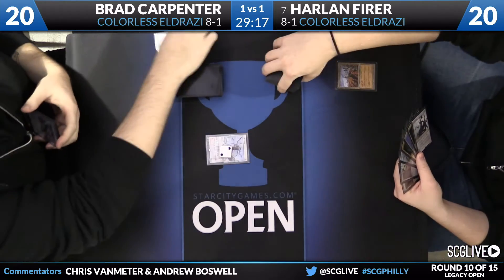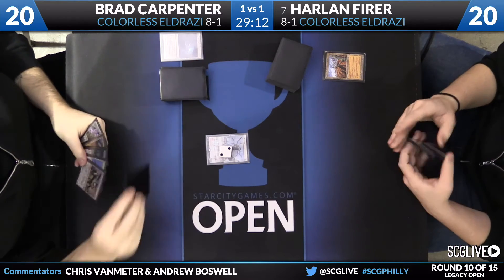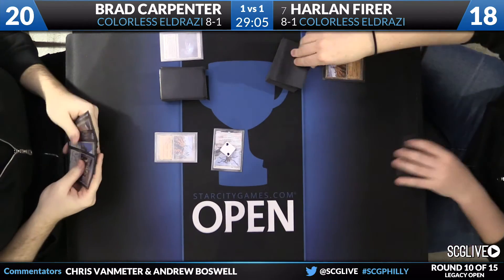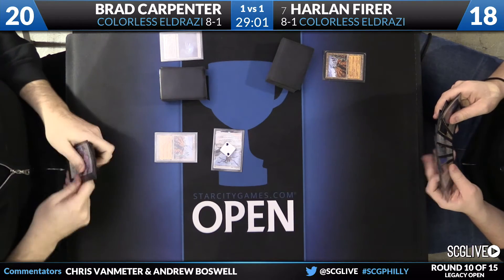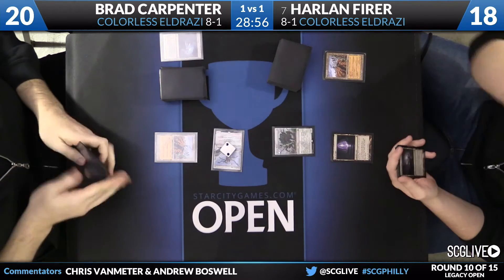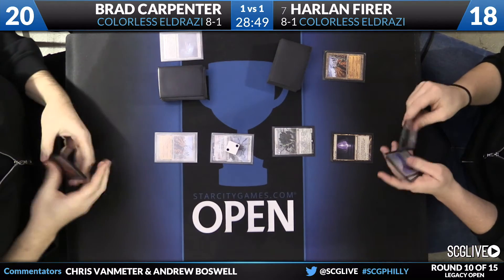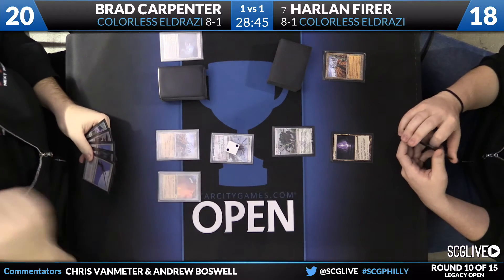Brad starts game three with an Eldrazi Temple and casts a 2/2 Endless One. Harlan uses his Wasteland to take care of that Eldrazi Temple, but Brad already has a threat on the battlefield. Both players are firing off Wastelands as soon as they draw them — it almost seems like the first order of business. Harlan plays a Cavern of Souls to deploy an Eldrazi Mimic for free, but Brad has just picked up a copy of Umezawa's Jitte, which has the potential to take over this game just like we saw in game two.